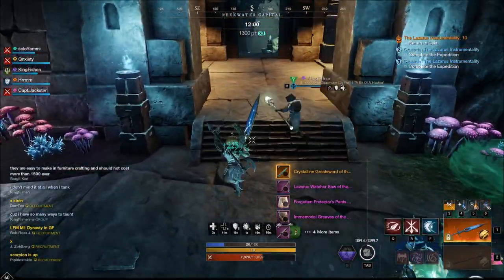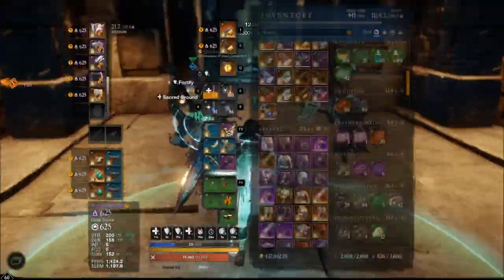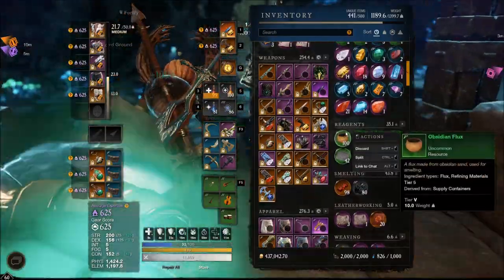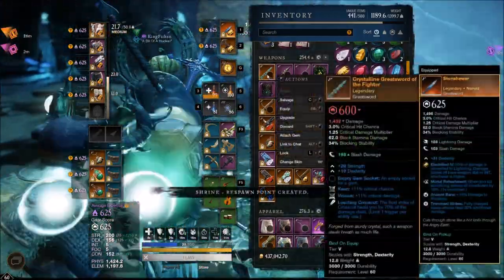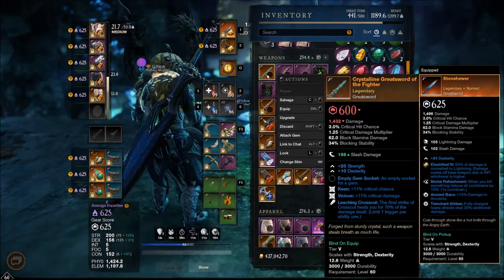Oh, crystalline great sword — this could be good. I'm hoping for one with bane and some sort of lifesteal, either trenchant recovery or leeching crosscut. No, but this is a really good all-purpose damage sword though, I'm gonna keep that.